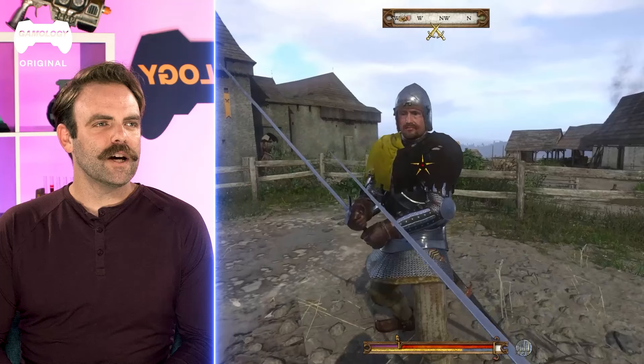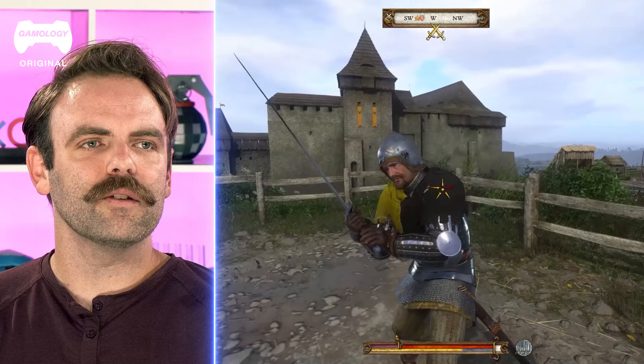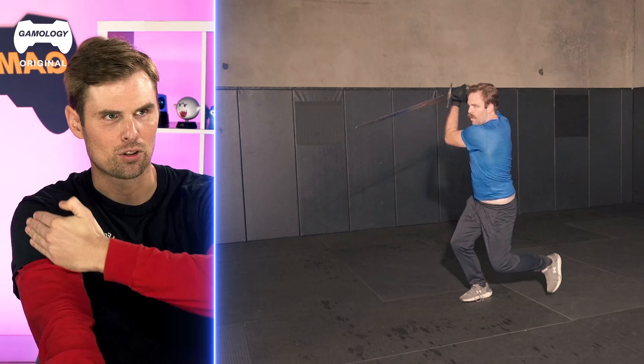It's a good chain of attacks to keep them off balance and backing up. They may block the first couple, and then it allows you to get in there with that final thrust. Especially when you change the height of your thrusts — up high and then down low where they weren't expecting it. I appreciate that in this game you can do those draw cuts too. It's not just cut or stab — it's set and drag the blade over the area. That's really smart.